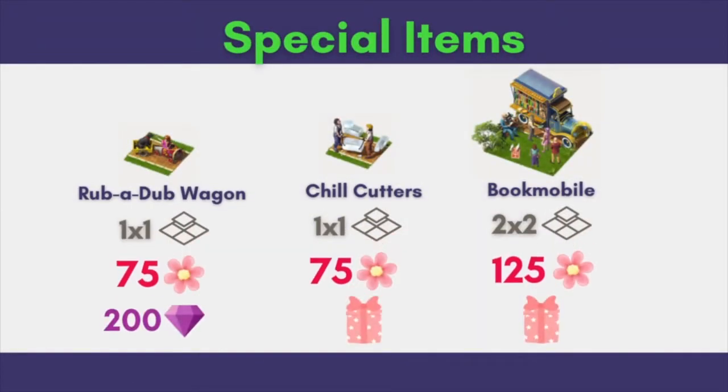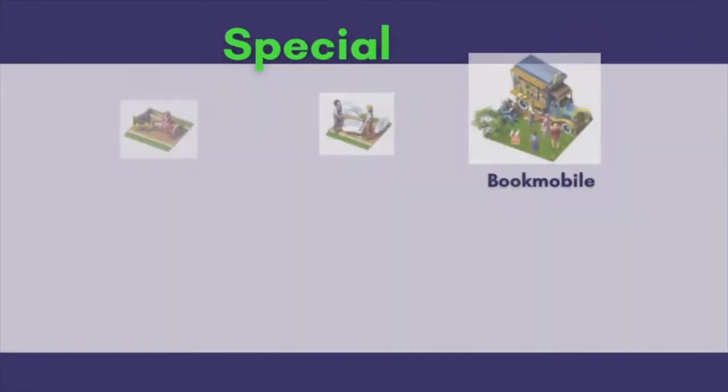Let's take a look first at the special items. There is one item which we can get with 200 diamonds and there are 2 items that we can get from the Pink Star boxes. I was happy to get one book mobile and a few chill cutters.